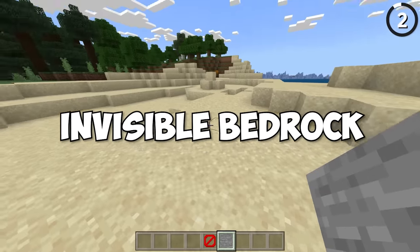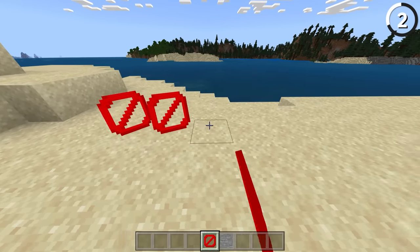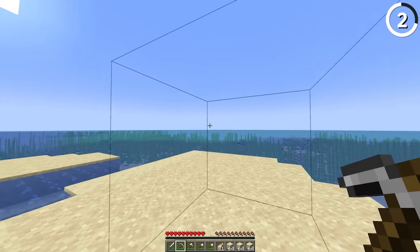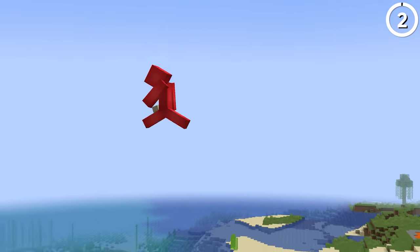This is called invisible bedrock — and if you can't see what I'm talking about, that's kind of the point. It behaves much like the barrier block, except it's exclusive to the Bedrock Edition of Minecraft. It was originally used to create world boundaries around old worlds, but those boundaries didn't go past build height, so if you just built up high enough, you could walk right over it.